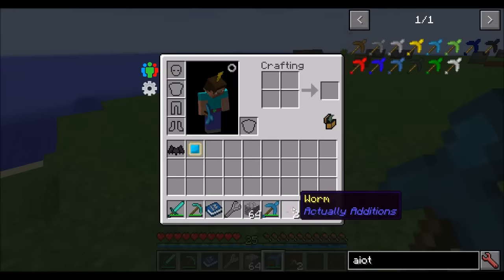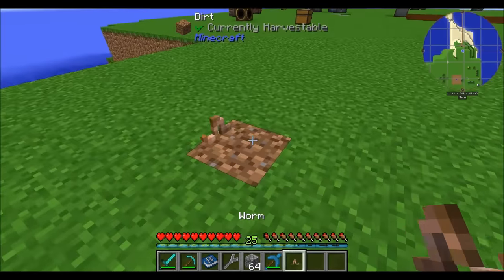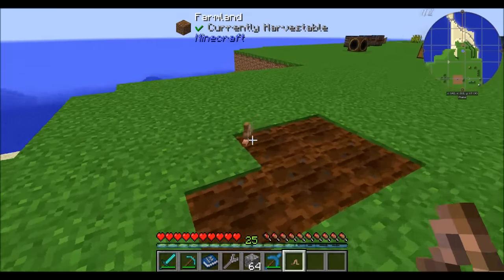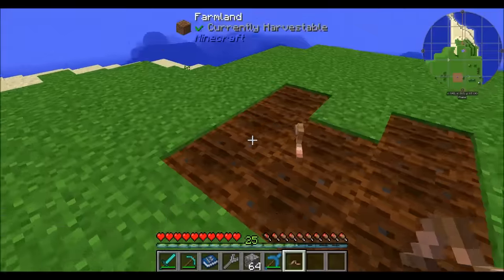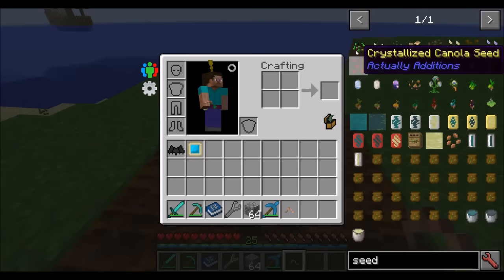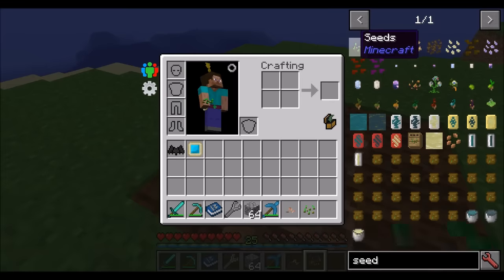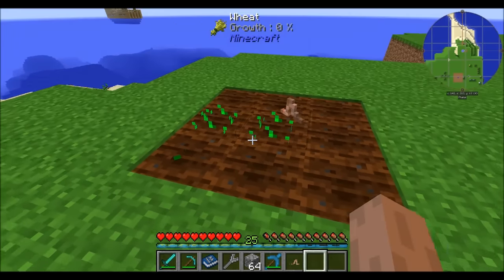From tilling the ground, you might get some worms. Worms are nice — you plant them on a single block of dirt and they'll automatically till the land around them in a three-by-three pattern, keeping the land fertilized and tilled. You can plant some seeds on there, and they'll help the seeds grow just a little bit faster than normal.